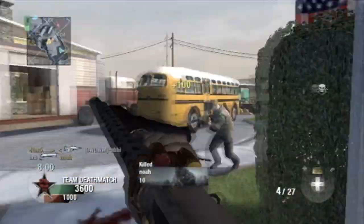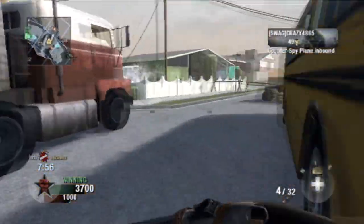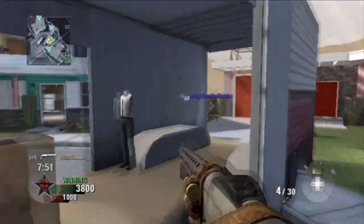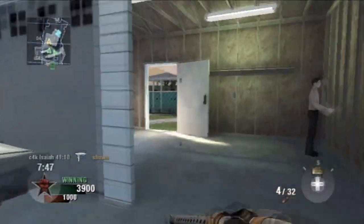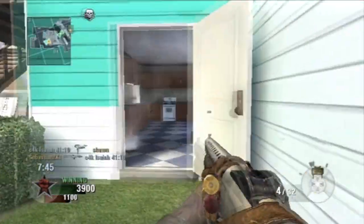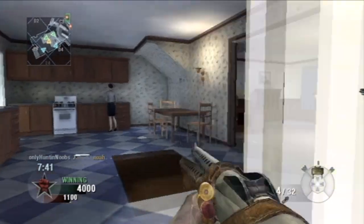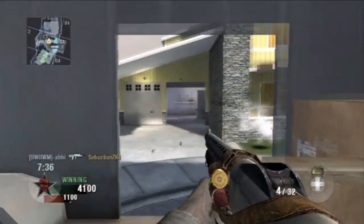In Black Ops, they were a little bit weaker. The only half-decent shotgun, in my opinion, was the Spaz 12, because you could spray it. World at War shotguns — there were only two of them and they were pretty bad. They had the Olympia double-barreled shotgun, and then the Trench gun. I liked the Trench gun, but it was weak.